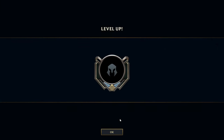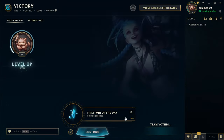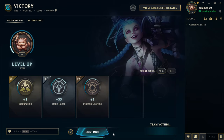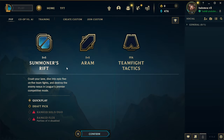Looks like we got another level up. Let's go — nice. Basic Champion Capsule, and that looks like level 18. We're a little bit over halfway to level 30 already, so that's really nice. Let's go ahead and try to get into an ARAM real quick.